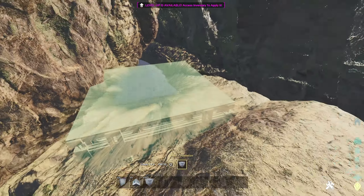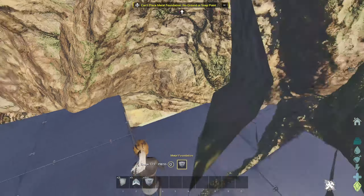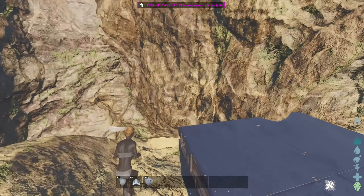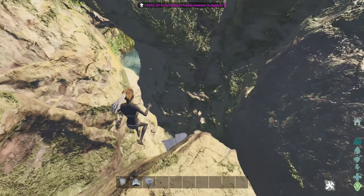Hey guys, what is up — Hallo here. Today I'm going to be showing you the top five base spots. Over here towards the right side of the map, we have a little rat hole hidden inside this pillar right here. This spot's honestly really good and it has a lot of room.